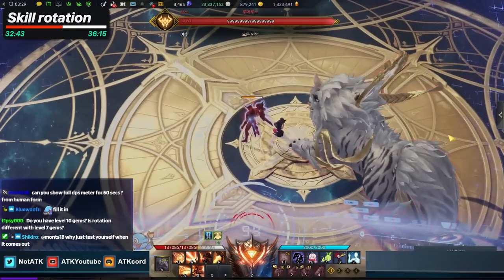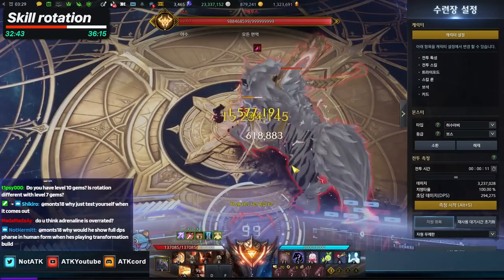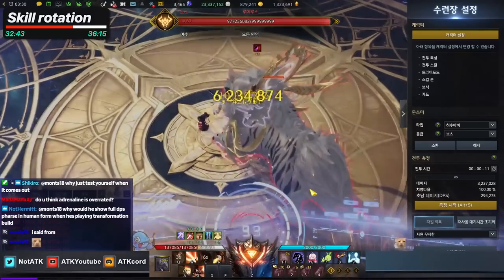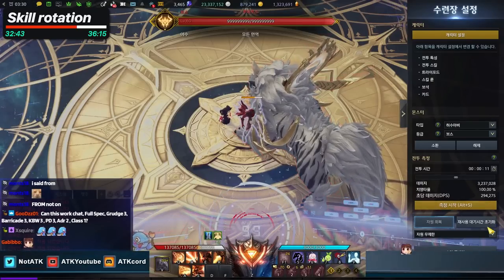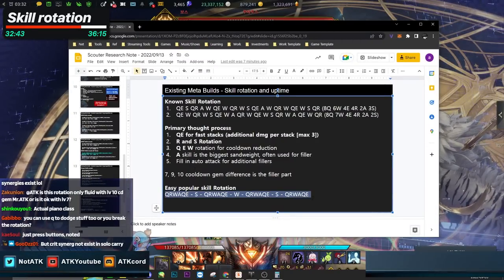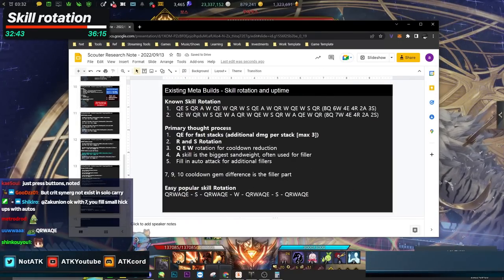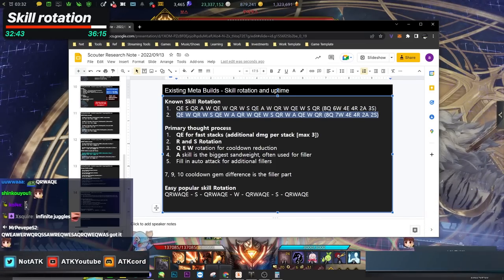The popular infinite skill rotation is: QR, W, A, QE, S — then QR, W, A, QE, W — then QR, W, A, QE, S — then QR, W, A, QE. It rotates infinitely even at level 7 gems. This is why Scouter can feel boring. The maximum skill squeeze per transformation cycle is: 8 Qs, 6 Ws, 4 Es, 4 Rs, 2 As, and 3 Ss. The second transformation starts with QE then W then QR, because the S skill is still on cooldown from the previous cycle.